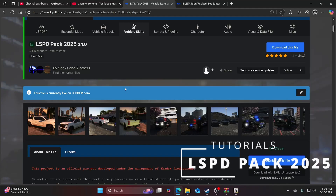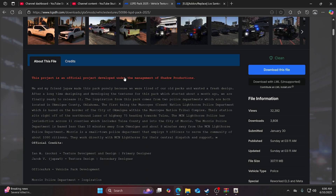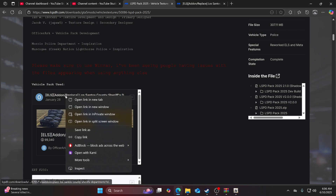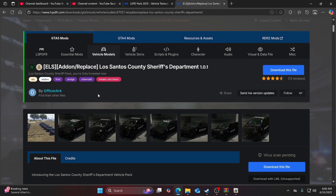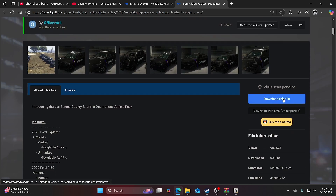Hello everybody, welcome to another tutorial video. Today we're going to be installing the LSP Pack 2025 — this time we're going to be installing version 2.1.0. First thing, scroll down and find the vehicle pack that was used. Go ahead and open that link in a new tab and go to that new tab.